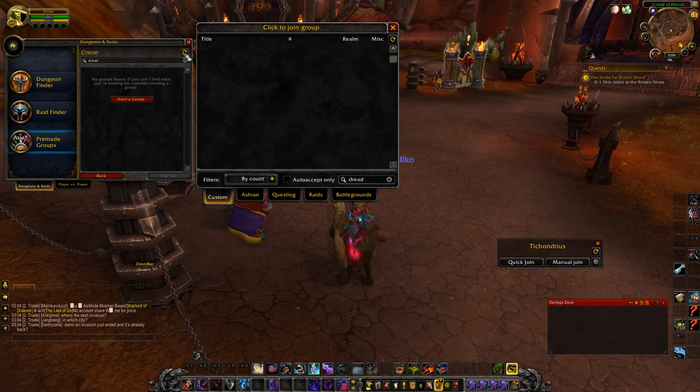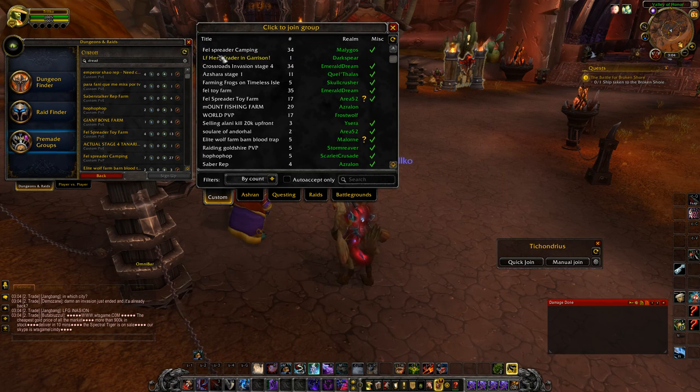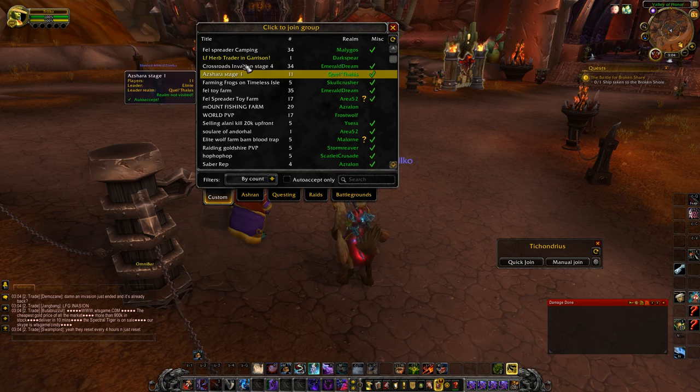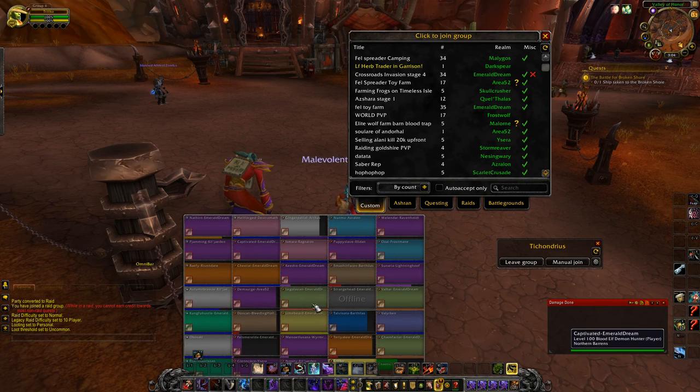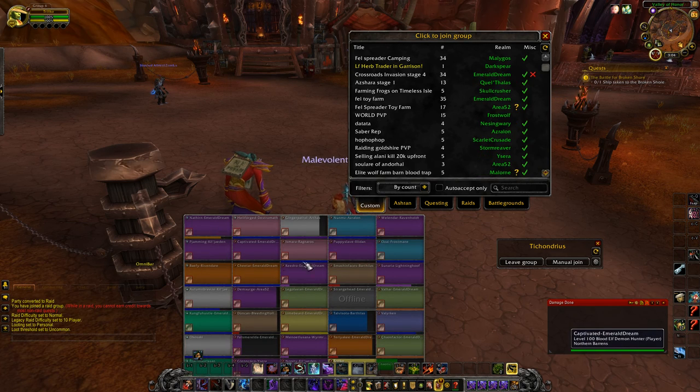Now what this is going to do is: whenever I refresh it here, if a group pops up, it'll also pop up in the add-on. Let me show you an example of what this add-on can do. Let's say this is a dread pop-up right here — it comes up, I click it, and it's going to instantly invite me into the group, which is what we want.